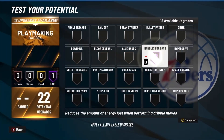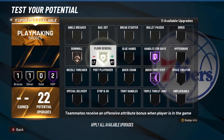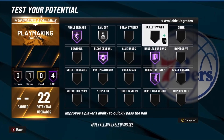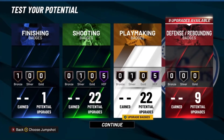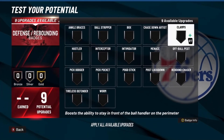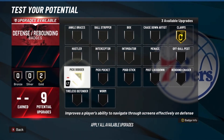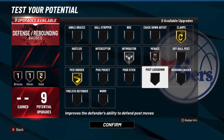For playmaking badges, you want to put Handles for Days, Quick First Step, Floor General, Ankle Breaker, Bailout, and for the last slots I'm going to put Unpluckable. For the defensive badges — you have nine defensive badges — put Clamps, Pick Dodger, Intimidator, and Menace.